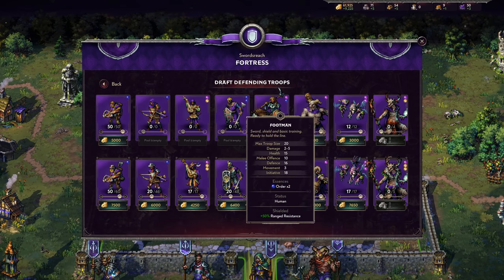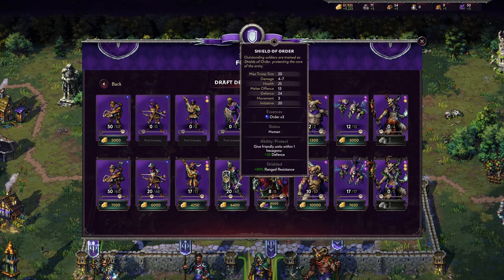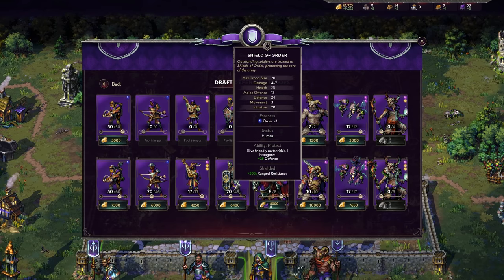The Footman is the first real rank-and-file soldier for the faction — and very defensive. He has Shielded, giving him 50% ranged resistance, which is really nice for mitigating range damage. He's not fast at movement 3, but he does solid damage of 2 to 5 with 10 melee defense and 16 defense overall. Upgrading him to the Shield of Order increases damage from 4 to 7, boosts defense from 16 to 24, and pushes initiative to 20, plus gives him the cool ability Protect.